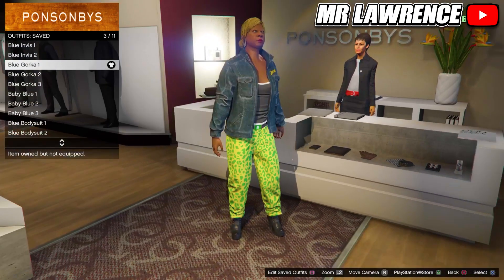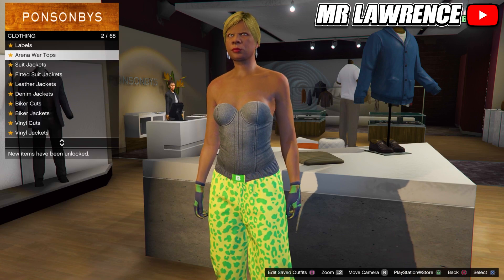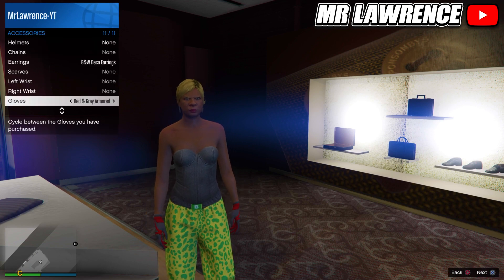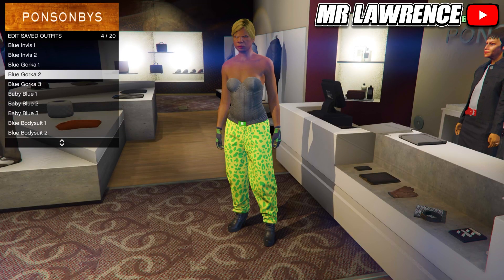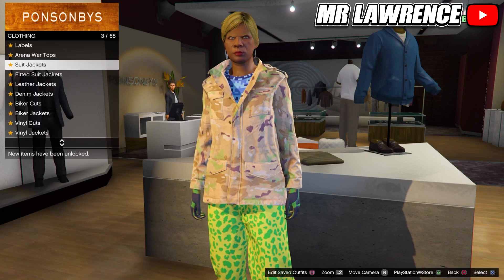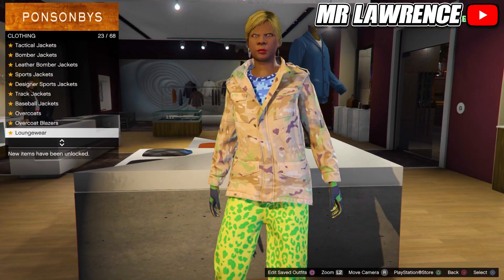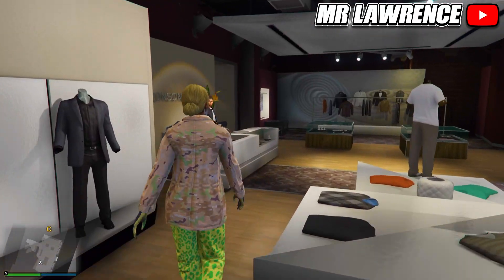Now we will have to change the top. Go to Pastiers and purchase the Grey Pastier. Then equip the Light Woodland Armor Gloves via your Interaction menu. Now save this outfit to your next empty outfit slot. Then go back to the tops, go to Work Jackets and equip number 38. Then go to Tucked T-Shirts and select the Blue Digital T-Shirt. Now you can save it to your fifth outfit slot.